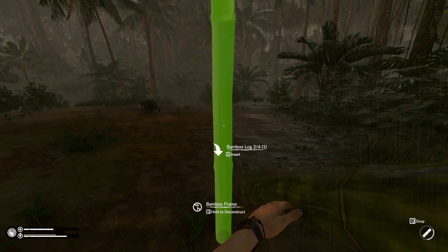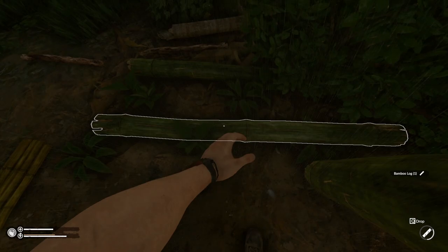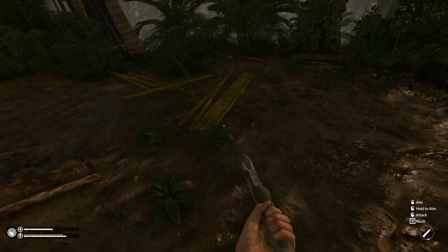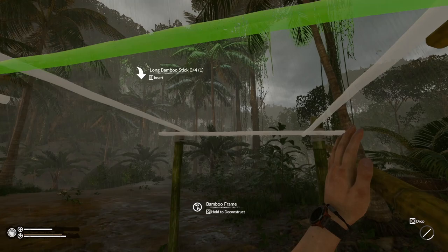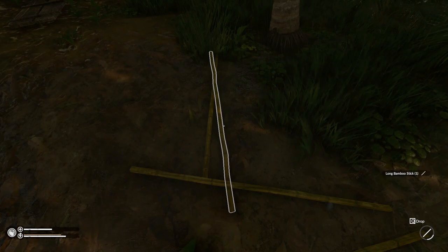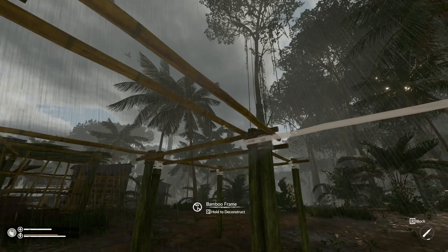It doesn't look like we're going to have a lot of logs. I actually had some natives causing issues - I didn't see them but I heard them singing, which is a headache I really don't need. I've heard they're kind of a pain, so we might have to start setting up some defensive traps. You can use regular spikes on the ground, or there's a bow trap - I kind of want to check out the bow trap, that could be pretty cool.